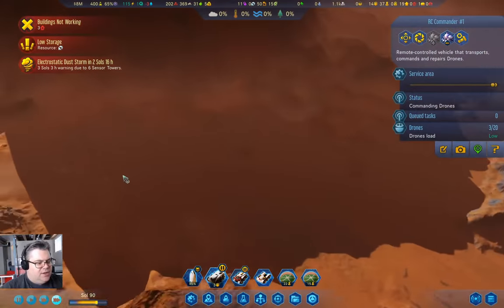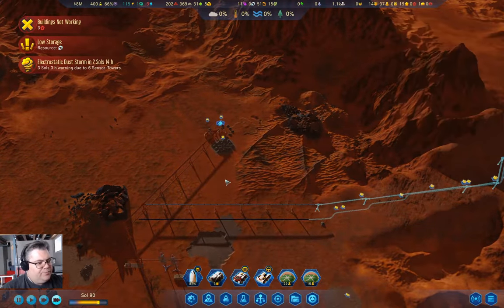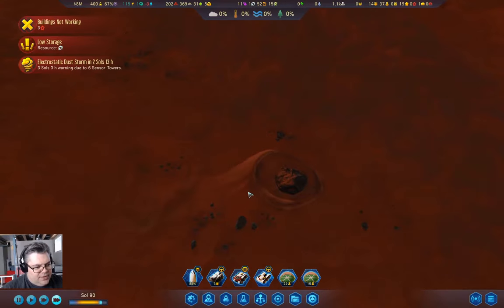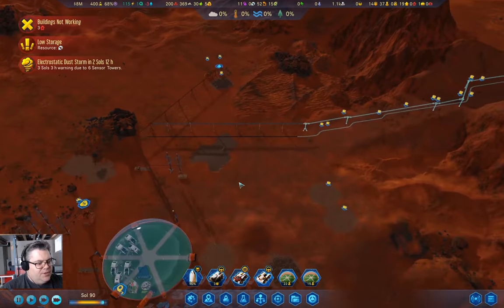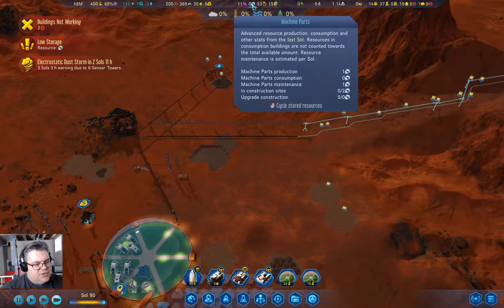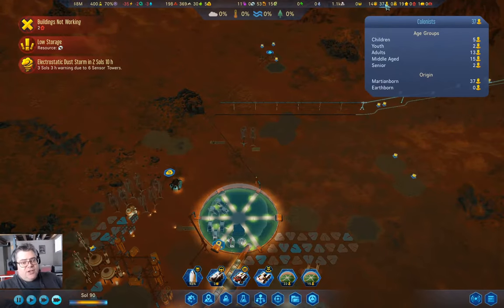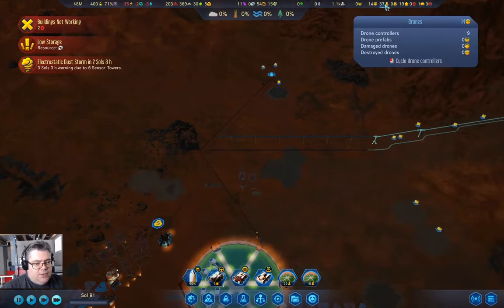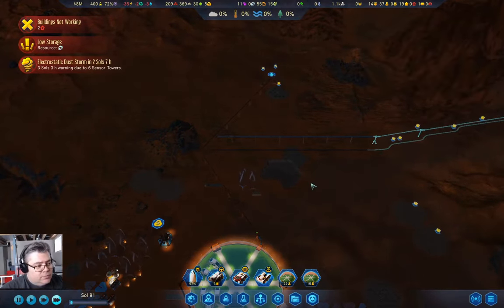The ramp is done. I can send this guy back up here. When the dust storm gets here, stuff will happen. We are producing just almost enough machine parts, and our population looks like it's about to grow, which will be extremely useful. Our initial population boom is all moving into seniors — all the founders have passed on of old age.